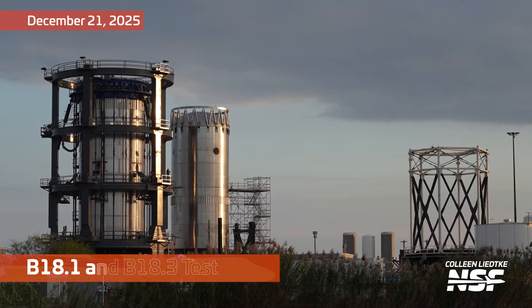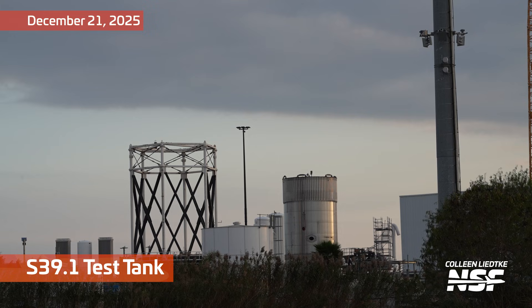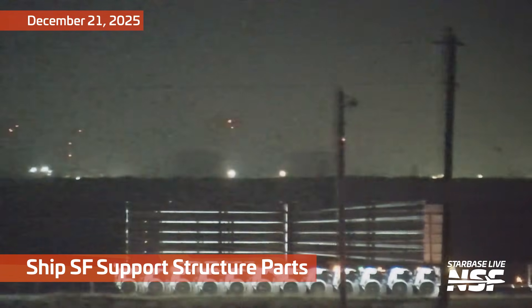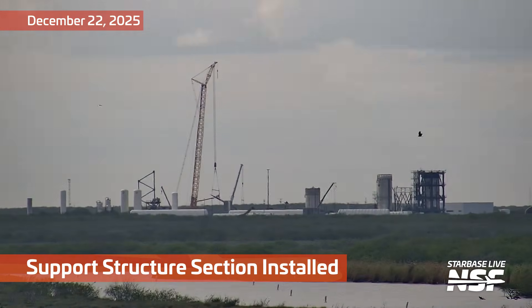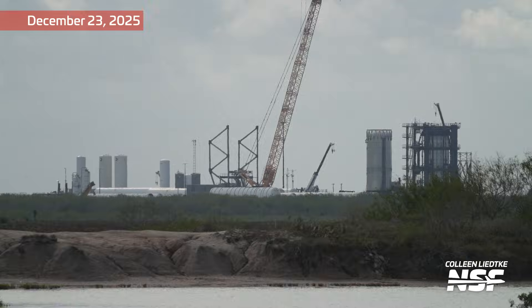From the launch site, we move over to the other side of Starbase, to the Massey's test site, where we're seeing test tanks booster B18.1 and B18.3, and also Ship 39.1. These are test tanks for various parts of the Starship Super Heavy launch system - as the name implies, they will be used to test things before putting them onto the real vehicle. One of the tests they do at Massey's is a static fire, and apparently they're installing a structure for that. It looks like these structures will be support structures to support the rockets during static fire.